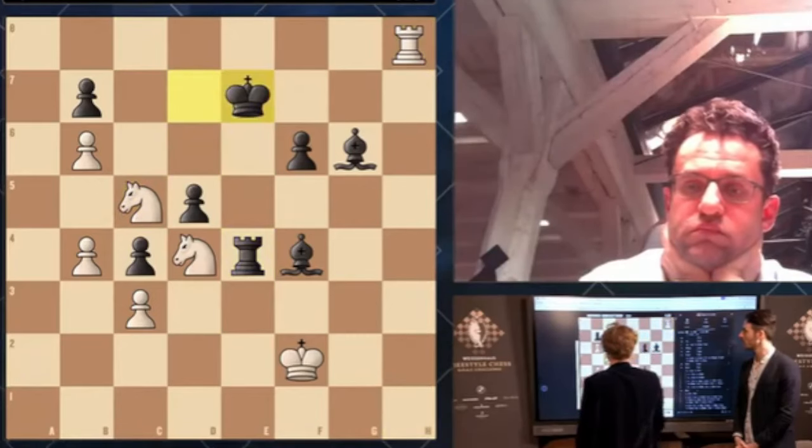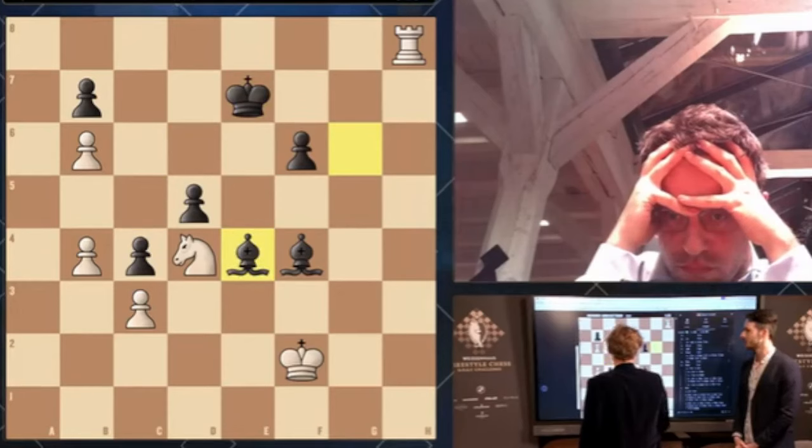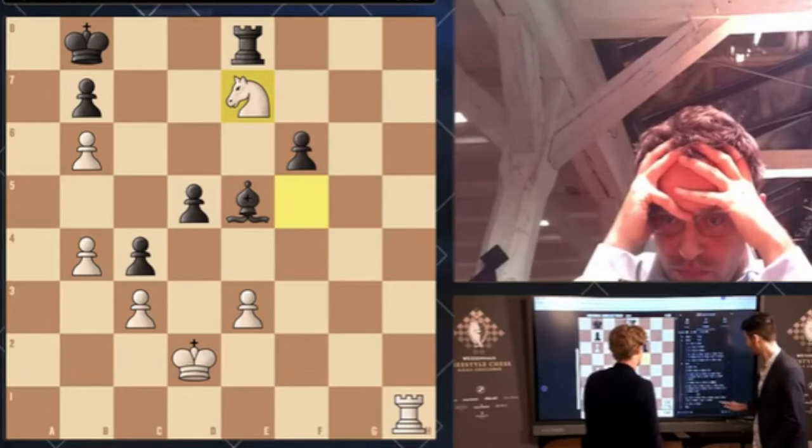Knight c5, king e7 — once I take on b7 I have to reckon with check, even though that probably wins. Here I didn't quite see how to win on the spot. For better or worse he had to try this — or you could also take with the bishop before that. But I think this just generally wins quite precisely; I can even put the knight on e7 if I want.